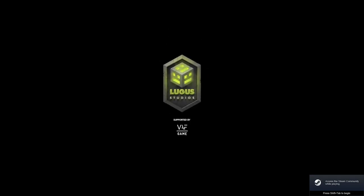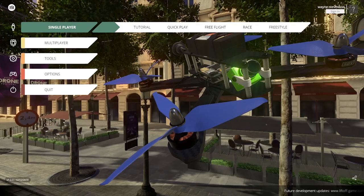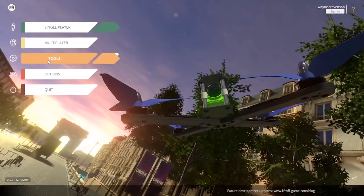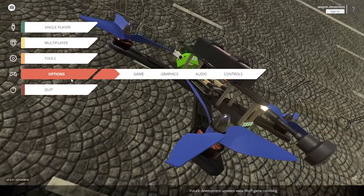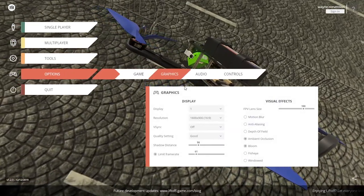The next simulator on my list is Liftoff — I absolutely love this one, and if you've been flying for any time you're already aware of it. It's one of my personal favorites and I've probably put more flight hours on this simulator than any other. Here it is — Liftoff. You've got quick access to your options, a lot of graphics quality choices, and audio choices.